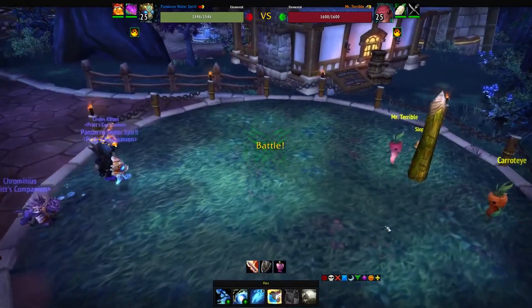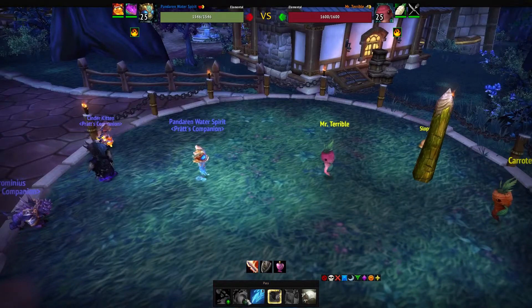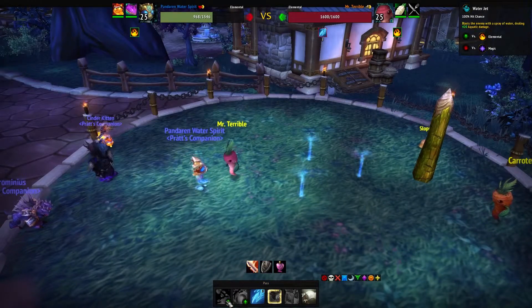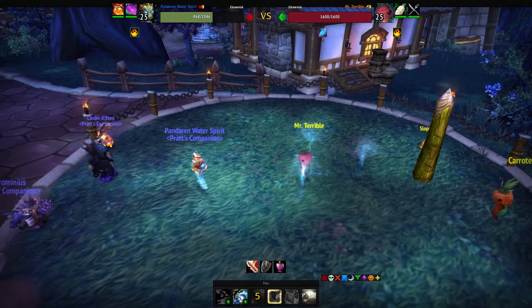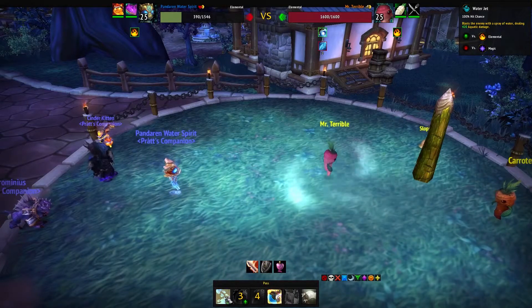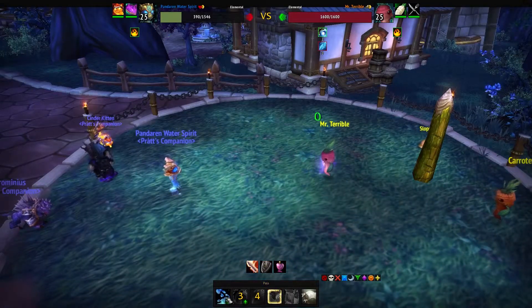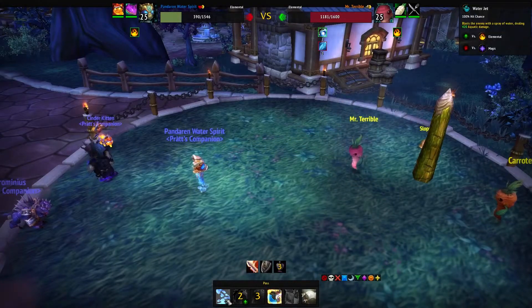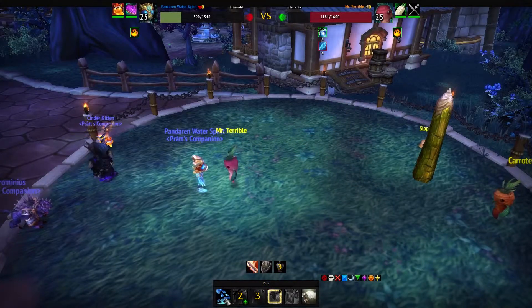The Pandarian Water Spirit will go first. We're going to use Geyser, then Whirlpool, and then finish off Mr. Terrible with Water Jet. We actually won't even need two Water Jets, but we'll use them anyway. Water Jet again — Mr. Terrible is going to buff himself and hit us with 389 damage.